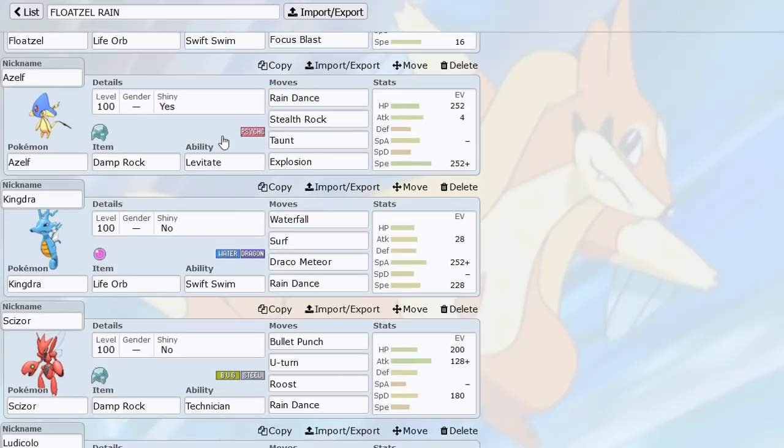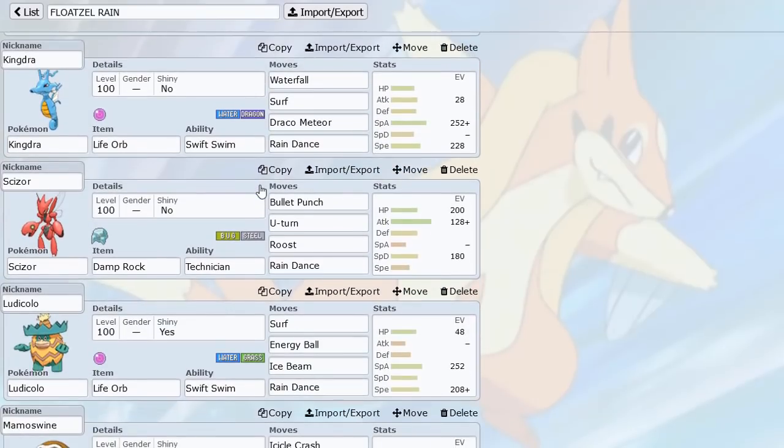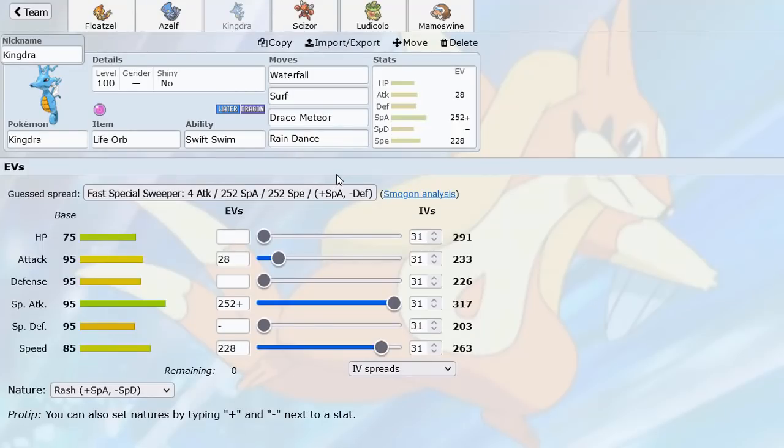The Rain Setter is Azelf with the Damp Rock to extend the turns of rain. It's a good lead Pokemon because it can Taunt things to prevent any kind of setup or hazards on our side. We have Stealth Rocks and Explosion so we can knock ourselves out and go right into a Swift Swim mon after Rain Dance. Kingdra is amazing — also able to outrun Choice Scarfers hitting 350 speed.